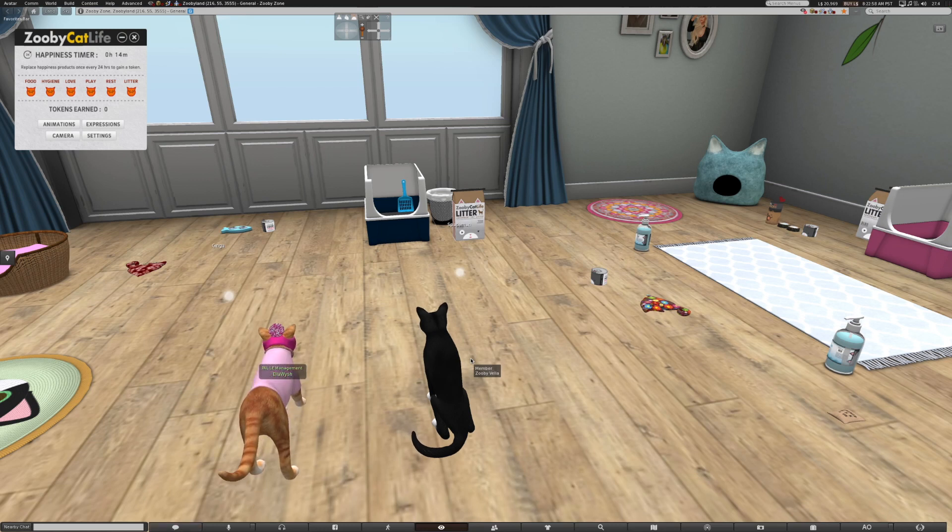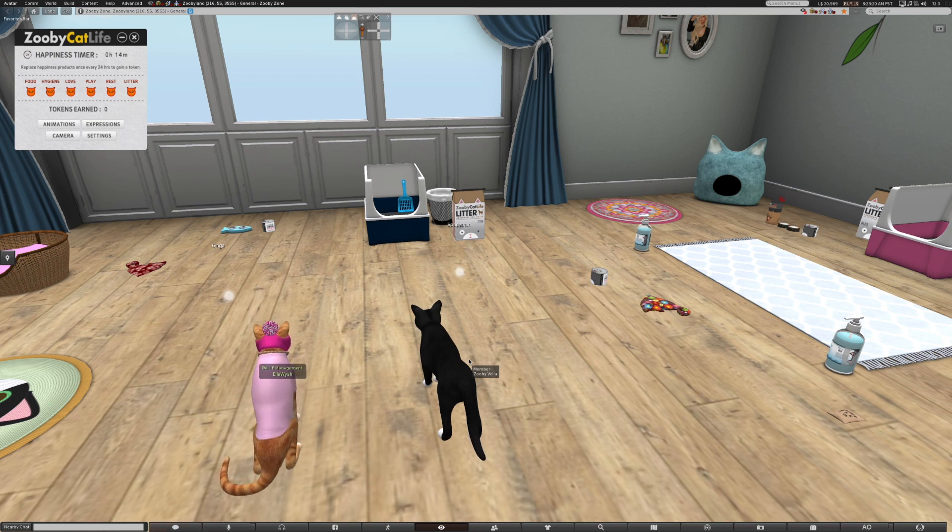Carrie Tatsu and Ella Wash here — we are two Zooby Cat Life cat avatars. This video is to show you how to use the Cat Life game with two or more avatars: how we share accessories, how we can give each other care, and how this whole thing works. I'm the black and white cat and Ella is the ginger cat. You can barely see her name Jinja here and my name is Spaceman.